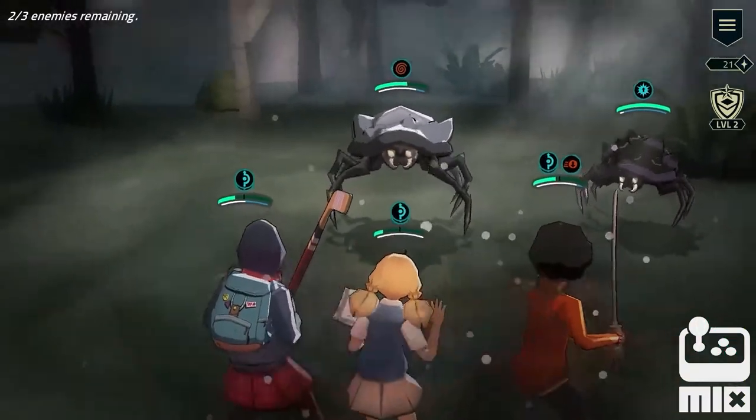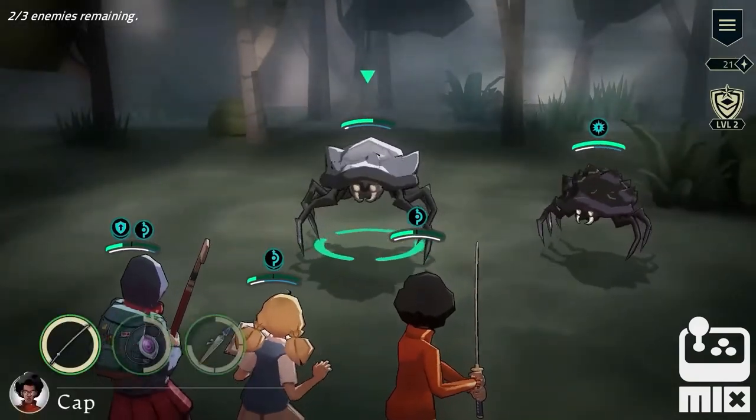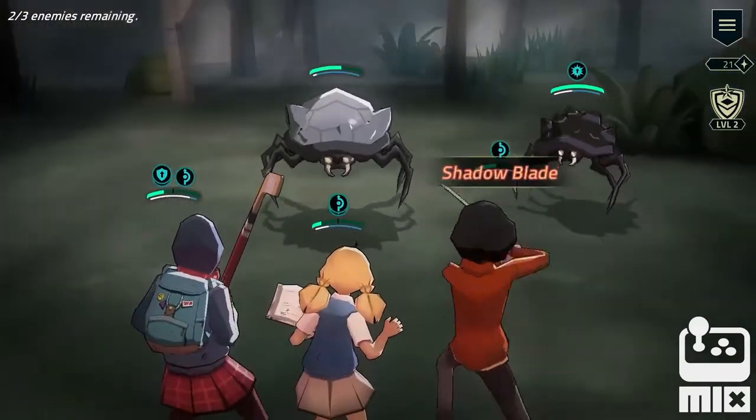Viva's mass evade is up, and that's a lifesaver. Now we all have two counts of evade, which drops either when we're attacked, or at the beginning of our turn.